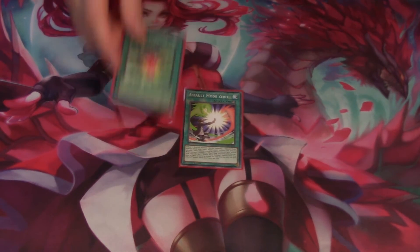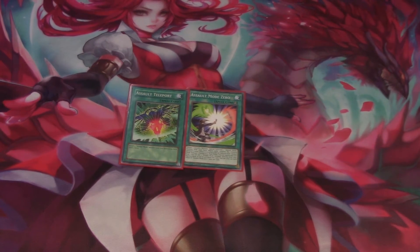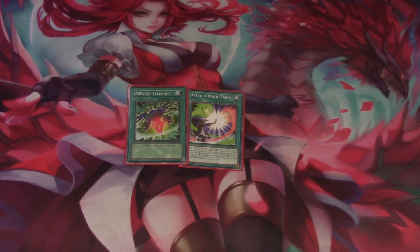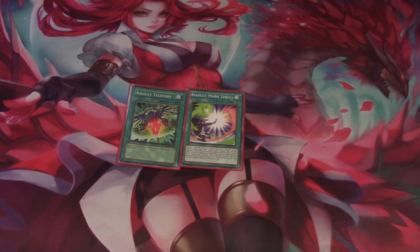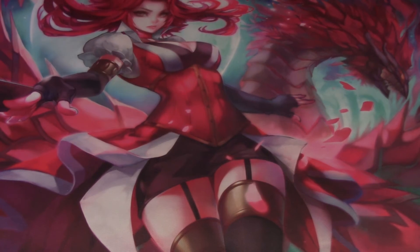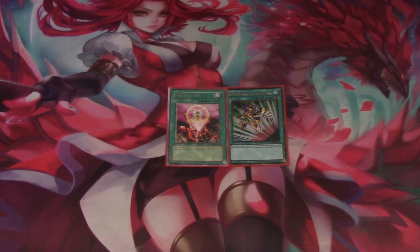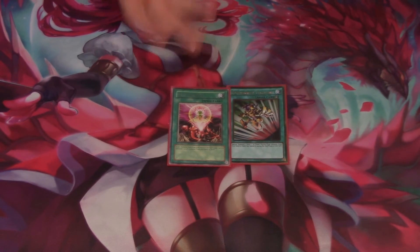For one-of spells: one Assault Mode Zero and one Assault Teleporter. Since I run three Stardust Dragon Assault Mode, one Assault Teleporter works well. It can be dead in some hands, but when things get clunky it's nice to shuffle it back into the deck and draw two cards — yes it's technically a minus one, but it helps. Emergency Teleport and One for One act as your fourth and fifth copies of Cyframe Reflector.